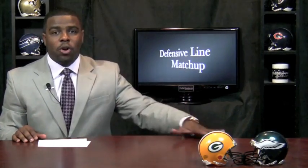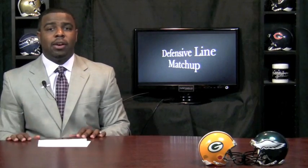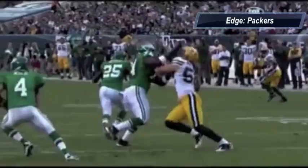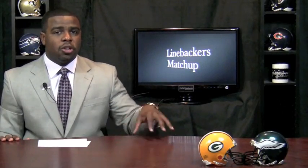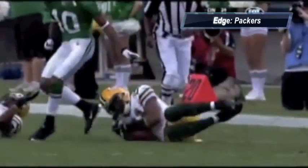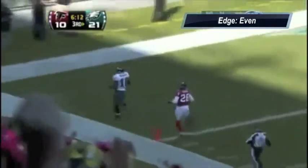At defensive line, you have to go with the Packers — they can get pressure from their front three. B.J. Raji is playing lights out right now as a second-year player. At linebacker, I have to side with the Green Bay Packers — a lot of speed and athleticism that can get to the quarterback and play the run. Very talented group. At secondary, you have to go with the Green Bay Packers — Charles Woodson is a guy that can also play defensive end and linebacker, so he gets the nod along with the rest of that Packers secondary. Special teams is a push, but you have to give the edge to the Eagles in the return game because of DeSean Jackson and his ability to take it the distance.